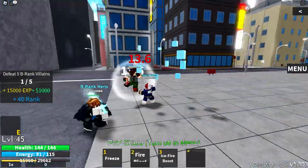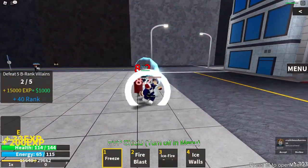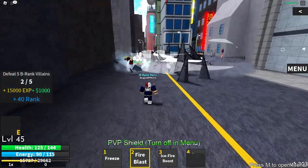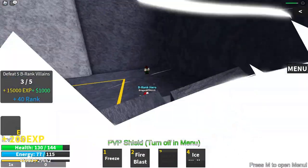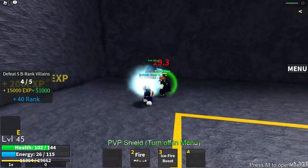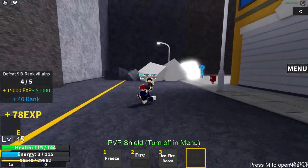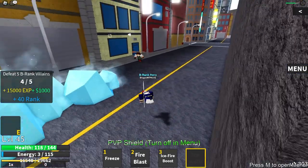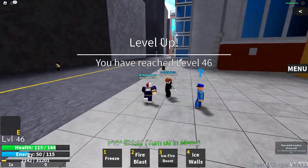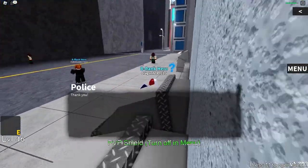Let's combo this guy up — fire flash, use this, turn him in place and combo. Use the ice walls and stun lock him — he nearly died from two hits, which is crazy. I need a bit of distance for ice walls to actually connect. We killed him — we're level 46, four more levels and we move on. I'm going to get those four levels and be right back.